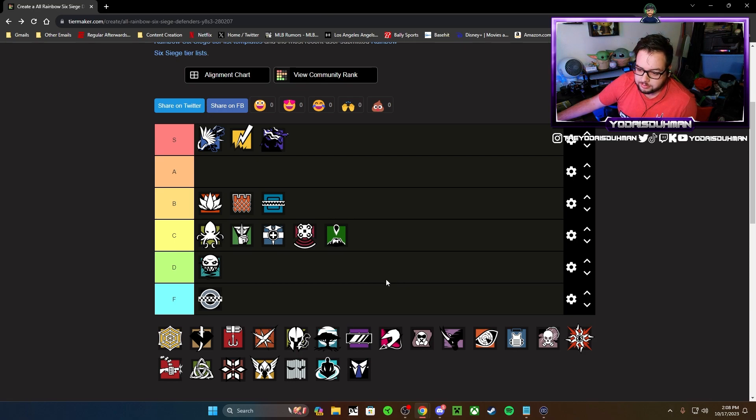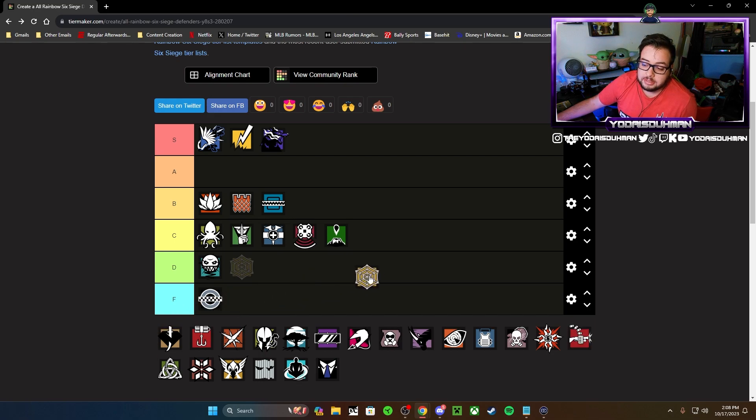Jaeger — the ACOG goat. He used to be an ACOG goat, and I still see him a decent amount. I'm putting Jaeger in A tier — he's the first A tier operator on the board. Getting rid of denial on projectiles and nades with his ADS is very good. He's seen a lot of changes and used to be S tier in my opinion. Last time I also put him in A tier, keeping him there. His AR is great and the M870 is a phenomenal shotgun. ADS is extremely useful — not enough people run it.